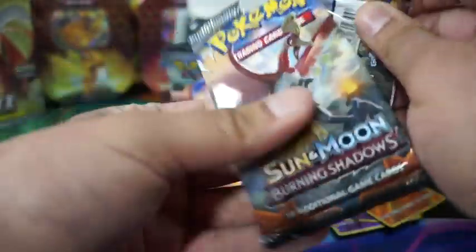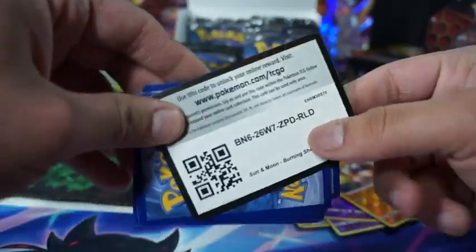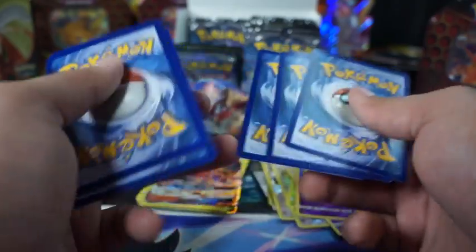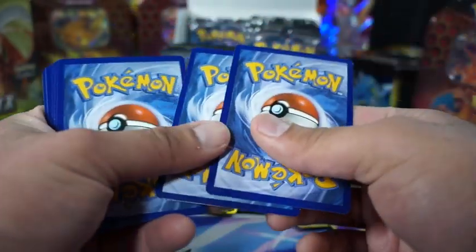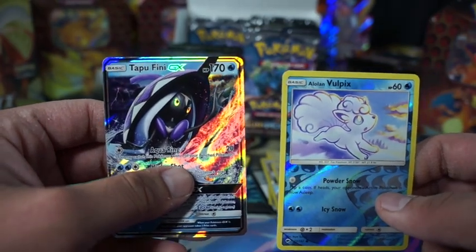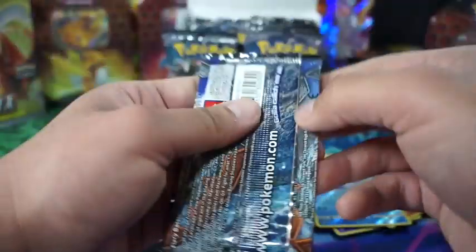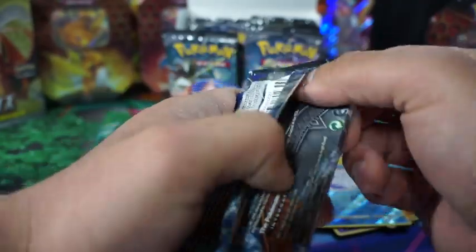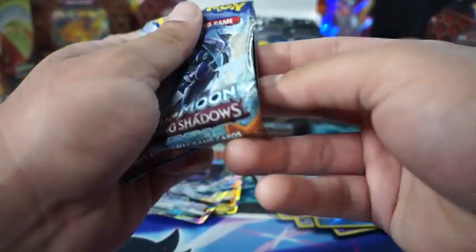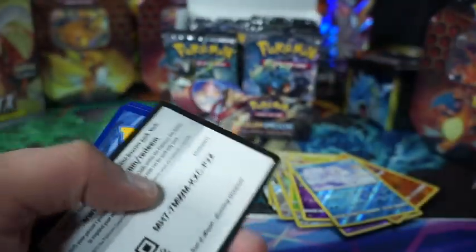Can we pull the other evolutions in the reverse holos? We got Tapu Fini GX. When all these PSA returns come back, I will try to buy out the market — just kidding. Or am I?